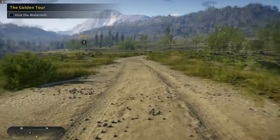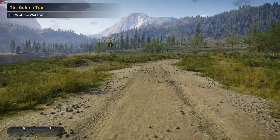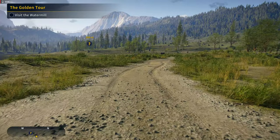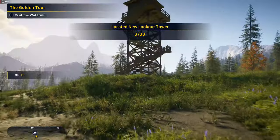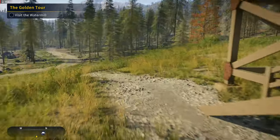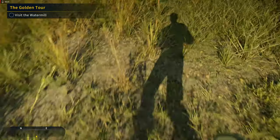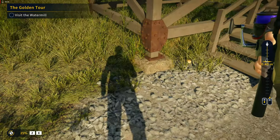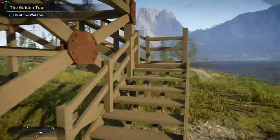The sounds could use some adjusting because that is not what you sound like going across a bridge — you don't sound like a galloping horse. Anyway, apparently there are 22 lookout towers and this is one of them. Look at that — we've got a shadow. If we pull out our rod it does kind of show it too.